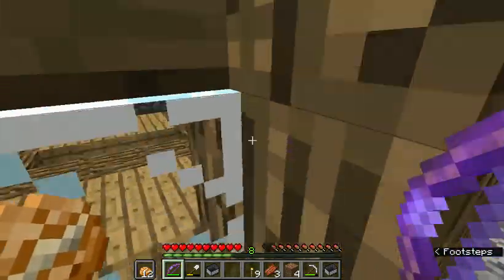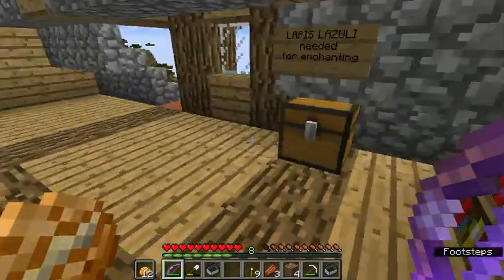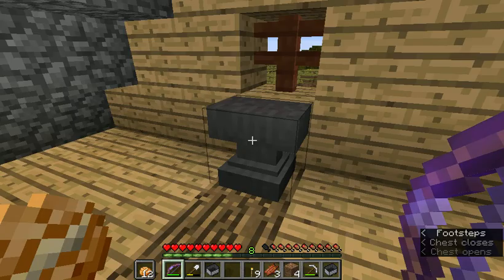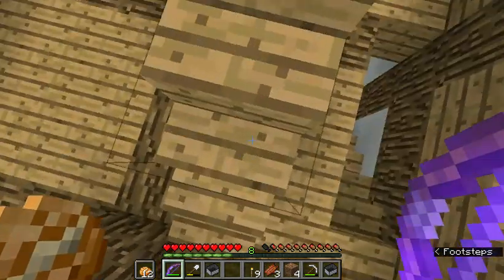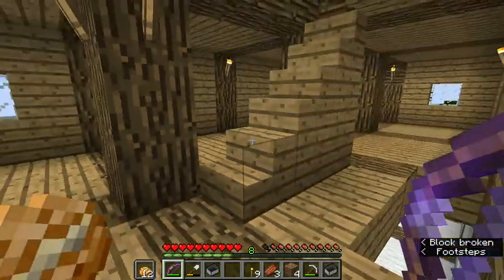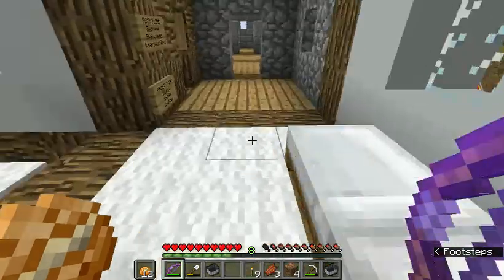In the loft here we've got like a library, enchanting room. Lapis lazuli there — you need that for your enchanting. Anvil. The third floor is empty; we haven't really used it. This fortified house has a lot more space than we actually need.